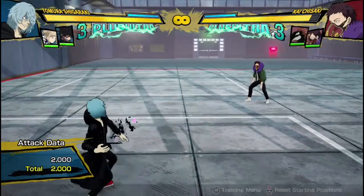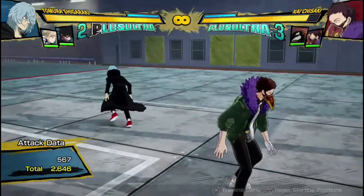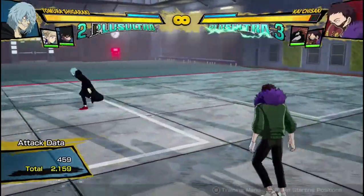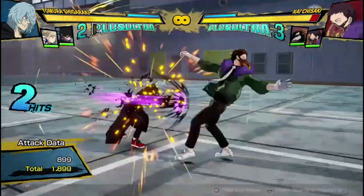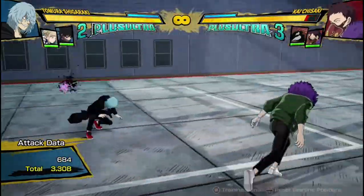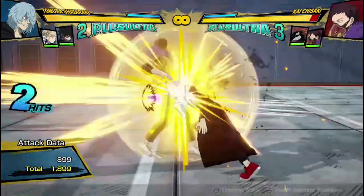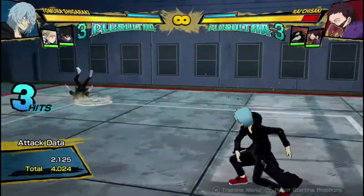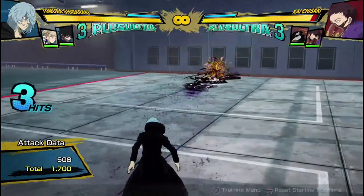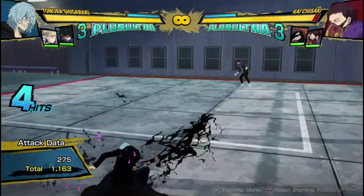Now for his quirk buttons. His Quirk 1 is this long-ranged ground-break move. It can be dash-canceled, as you just saw. What I'm trying to show is that it has great tracking — it will chase after them basically wherever they go, unless obviously they sprint-run. But even then, it's pretty good and it covers a lot of the screen.